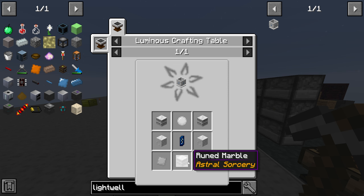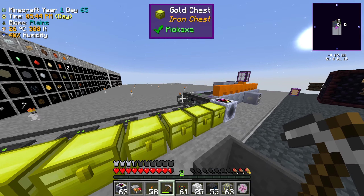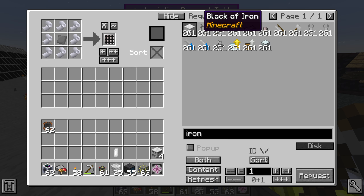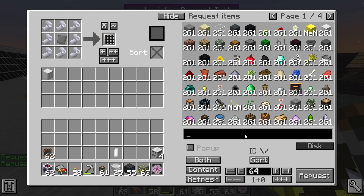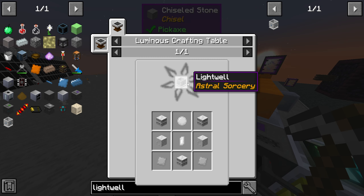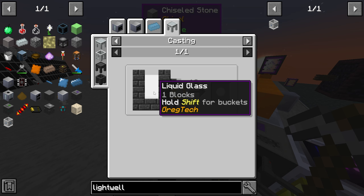I assume there's some marble over here. I need the light well, which needs a glass lens, and three of those, chisel marble, and two iron plates. The iron plates aren't a problem. I'll request iron plates — I don't have those but I have blocks, so I'll request a block. I'm gonna need marble — request a stack of that. I need a chisel too, which I think I have in my table.